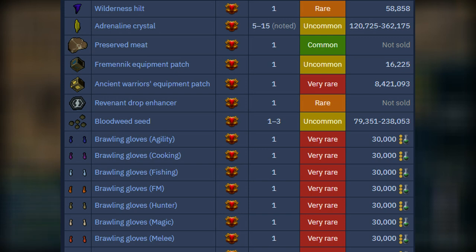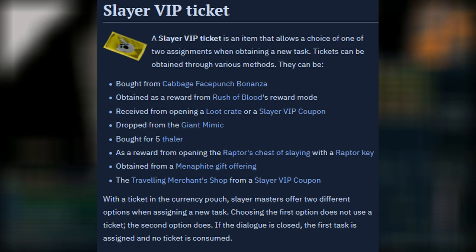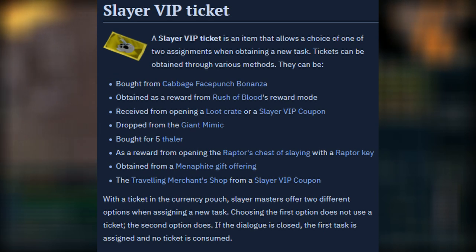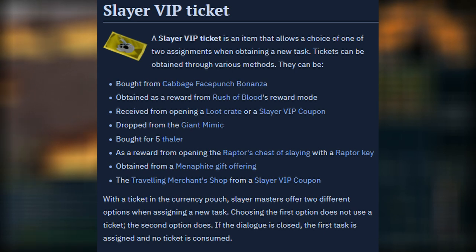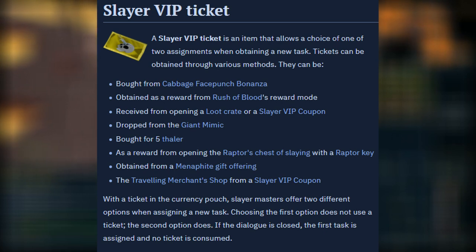We're going to start out with the notable items you should use while doing Wilderness Slayer. Probably the most important are the Slayer VIP tickets. Slayer VIP tickets allow you to choose between two different Slayer tasks when receiving a task. Since there are only 15 Wilderness Slayer tasks, this makes getting good tasks much easier since you're getting a choice of two tasks instead of one. I used these the entire time during Wilderness Slayer and I personally think they are a must-use — they'll speed up your time and GP per hour significantly.